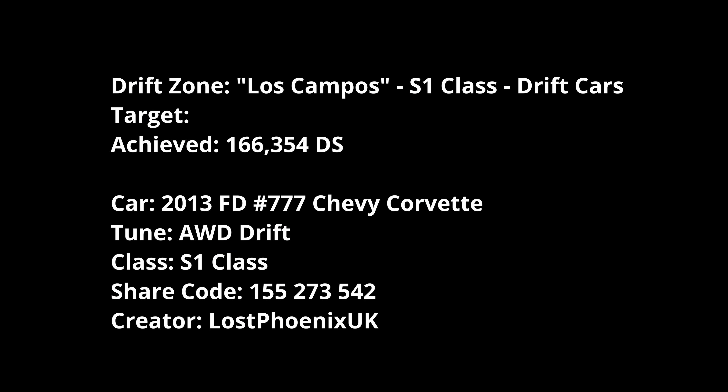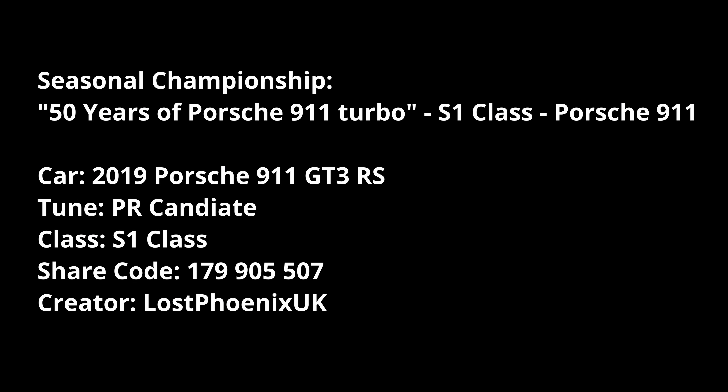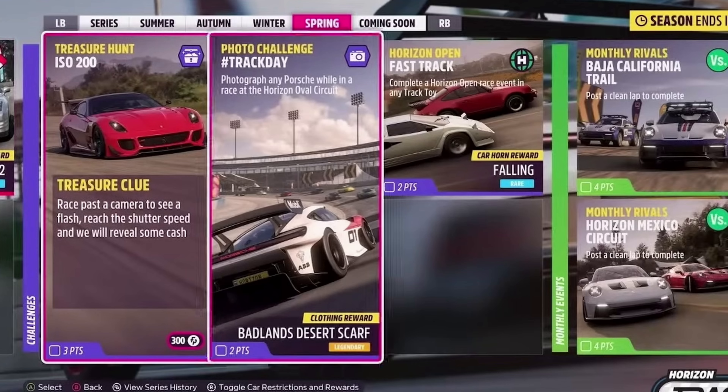I picked the Chevy Corvette Formula Drift car because it's very cheap in the auto show so you don't have to waste your points in the shop. The Seasonal Championships: '50 Years of Porsche 911 Turbo' is S1 class Porsche 911 — that's where you get the new car and half a million credits. The 'Half a Mil' championship is A Class Retro Supercars 500,000 credits or less, using the Lamborghini Diablo SV with ZiperrPL's tune — pretty respectable and should be fine.